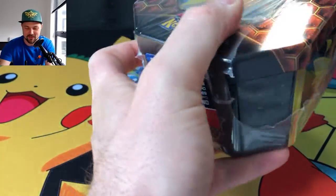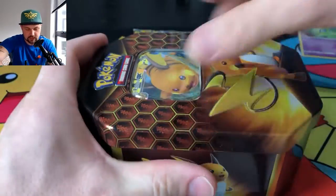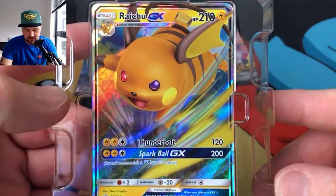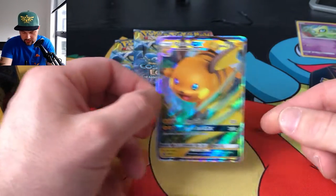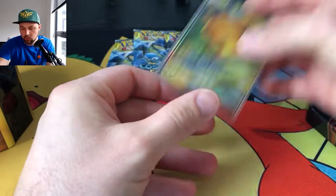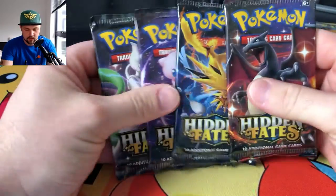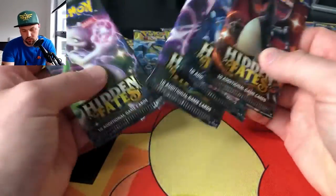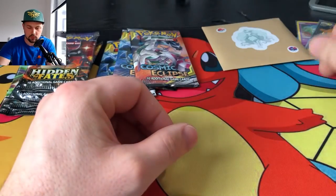Let's get into this tin right now — just making sure everything's recording, we don't want to miss anything. Here we go, first Hidden Fates tin for me, hopefully first of many. Let's get this lid off. Here are our packs — and here is our Raichu GX promo card. Look at that holographic, it's just unreal, looks so much better on camera. Let's get him in a sleeve. We've got four Hidden Fates packs and that Raichu GX is what we're looking at.